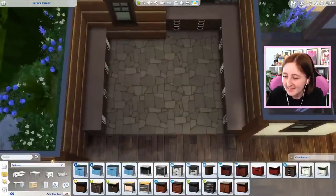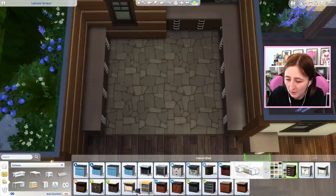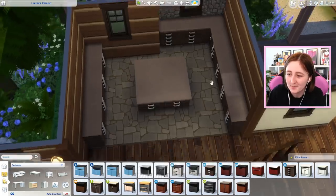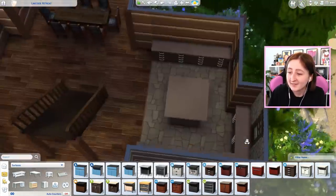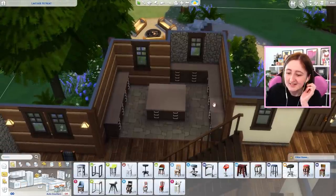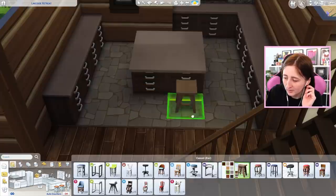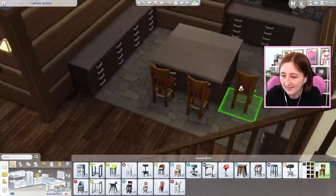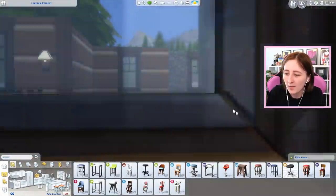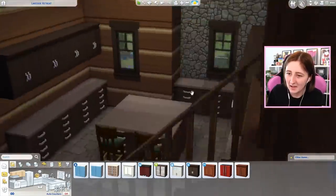I guess it doesn't need to be a square — it can be more rectangular. It'll be fine. No one will even know. It'll just look like a rectangle instead of a square. That's okay too. Did we get bar stools with Outdoor Retreat? I don't think so. Can I just put wooden ones? Oh, this is kind of outdoorsy with that green color. I like that — we'll keep that. Nice cabinetry.